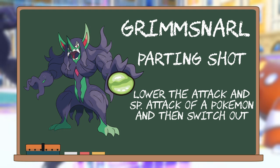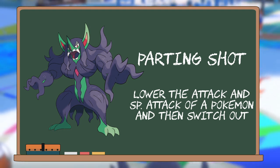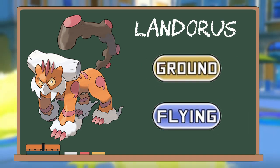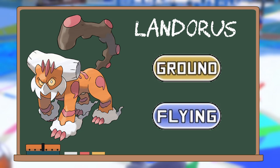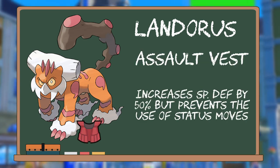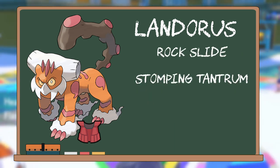Speaking of lowering stats, you might be wondering who Grimmsnarl could switch out to when it uses Parting Shot. Well, there are two options. The first is Landorus. Aside from having a great typing in Ground and Flying to avoid potential Ground and/or Electric moves, it can also Intimidate the opposing Pokémon on entering the battle, lowering their Attack stats even further by one stage. Sporting an Assault Vest to keep it bulky, Landorus can also do good damage with Rock Slide and Stomping Tantrum, and it also has U-Turn as a switch-out move.